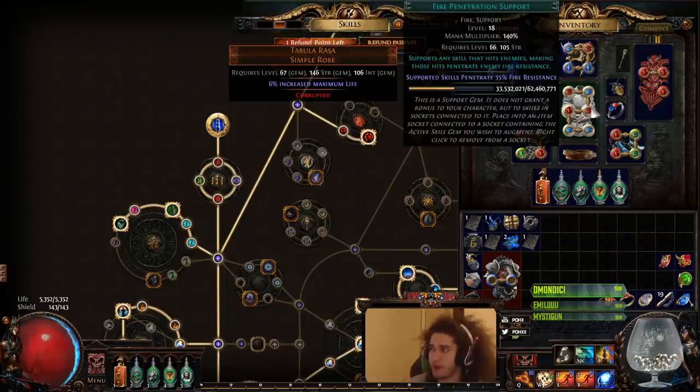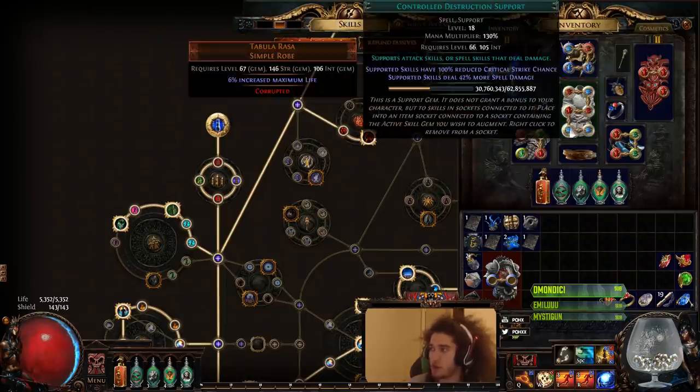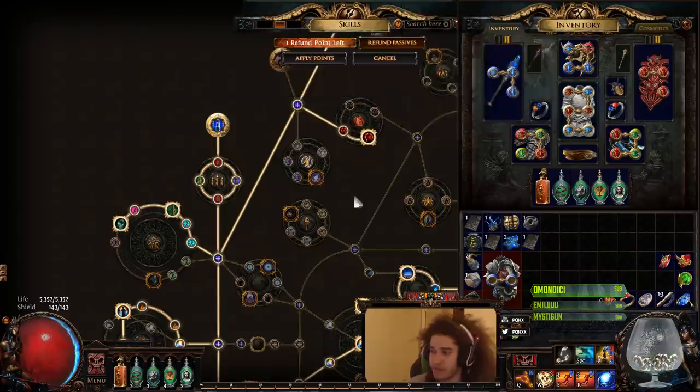My links currently are: Added Fire, Combustion, Fire Pen, Shockwave Totem, Controlled Destruction, and Faster Casting.